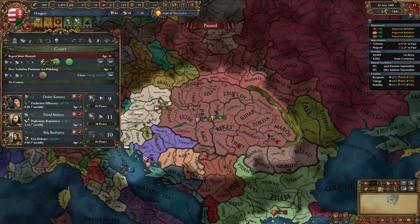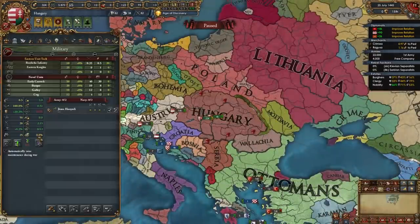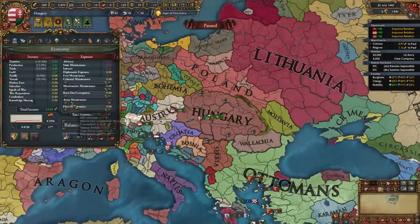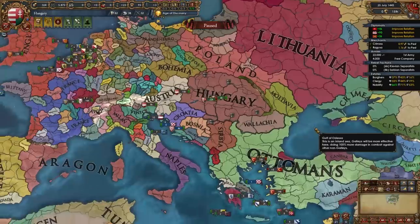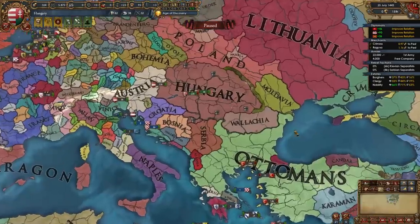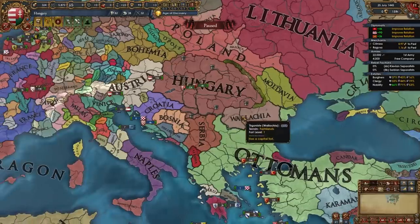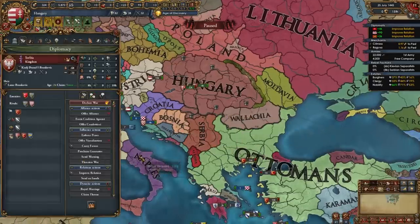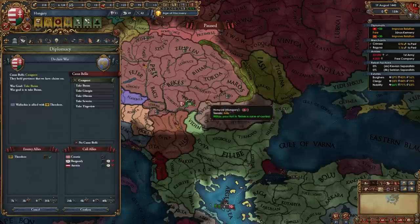After getting this regent, our game can start. Activate your force limit, raise army maintenance, and hire a different general — we're not going to be using Janos. We don't want him to die, so put a different general in charge of the main army. At this point, check if the Ottomans have guaranteed Wallachia. In my case they haven't, so I'm going to fight Wallachia and declare immediately. If they have guaranteed Wallachia, start spying on Serbia or Bosnia and fight one of them.